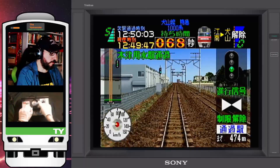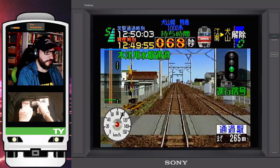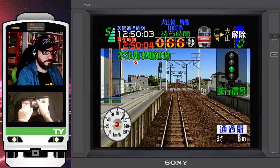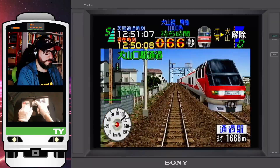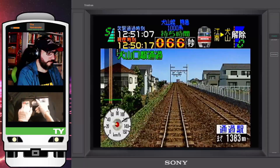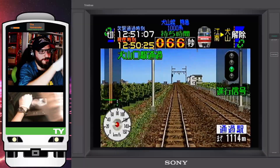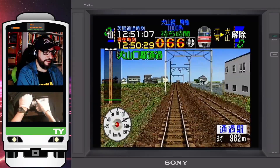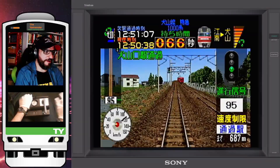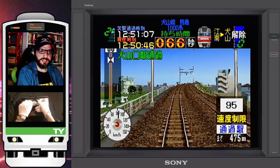Green light, end of the speed limit zone. Next we'll be passing through Kotsuyosui. Did I say that right? Kotsuyosui. We are late here — one second late. There goes another Panorama Super. I'm going to keep it at 120. All those open spaces and the bright skies, even some agricultural spaces around — you don't see that around Tokyo. Green light, upcoming 95 speed limit. That passenger — what's going on with him?